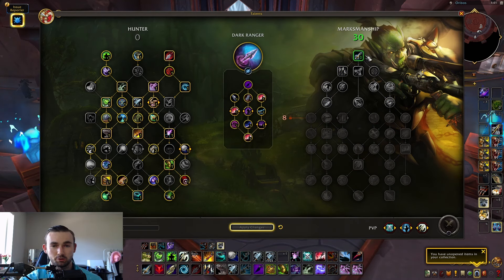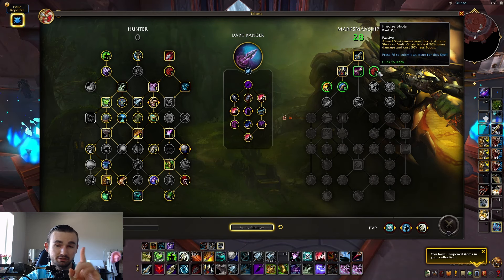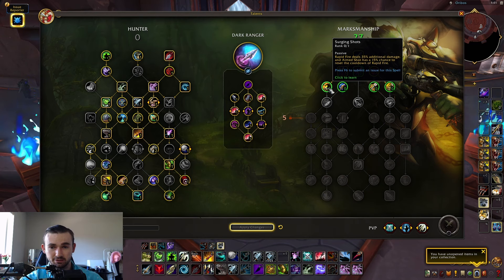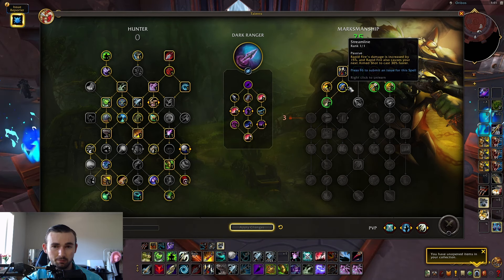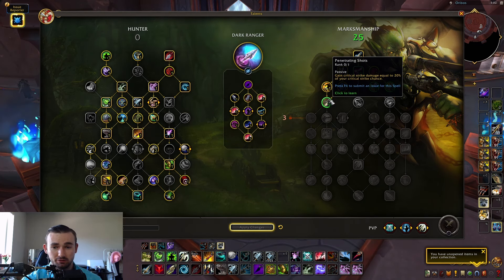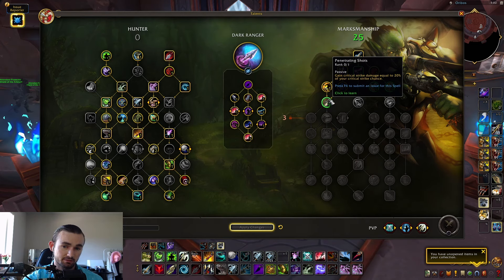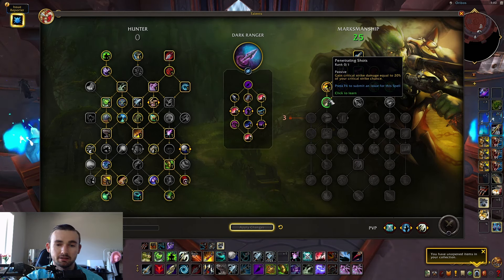Moving on to the Marksmanship tree — first point goes into Aimed Shot. Rapid Fire is to the left, Precise Shots is now a one-point node at two-point value. Surging Shots is in the same spot. One point into Streamline, which increases Rapid Fire damage by 15% and gives Rapid Fire a chance to make your next Aimed Shot 30% faster — no changes there. New talent: Penetrating Shots — you gain critical strike damage equal to 20% of your critical strike chance, which is really strong.